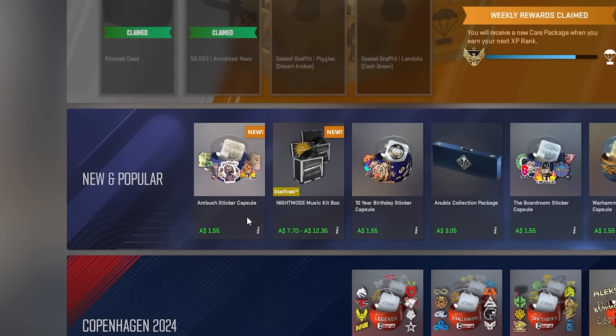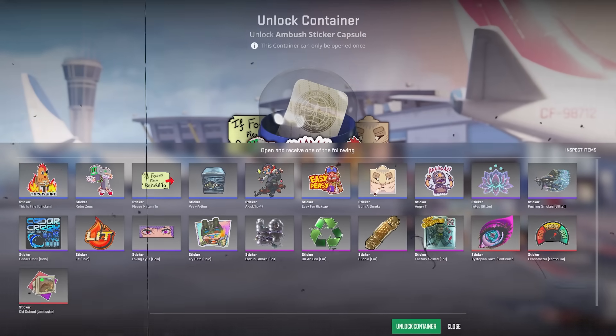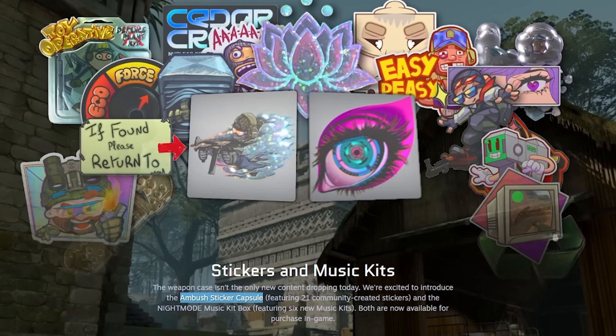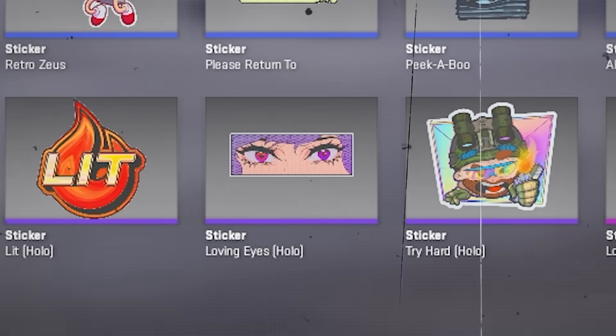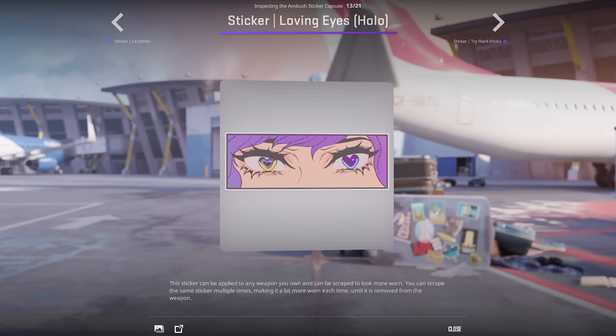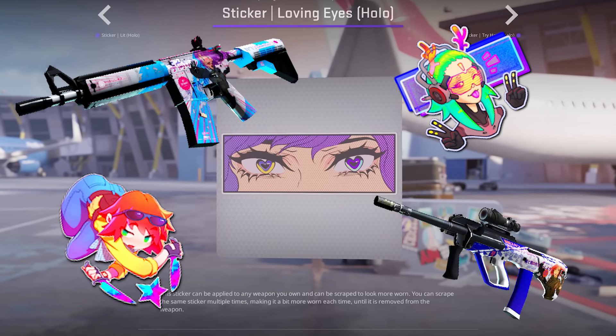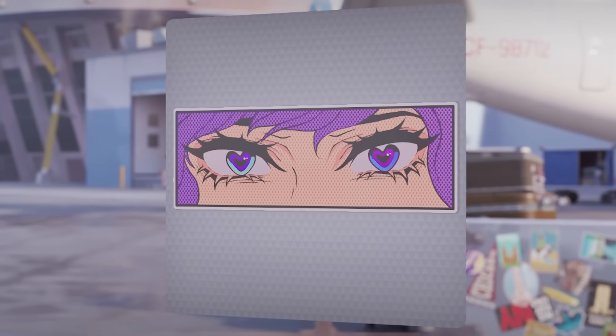There's a sticker capsule called the Ambush Sticker Capsule, released in February this year. You've probably completely forgotten it exists. The capsule contained a moderately well-received sticker called the Loving Eyes, which may just seem like the latest addition to this game's growing collection of weed designs.